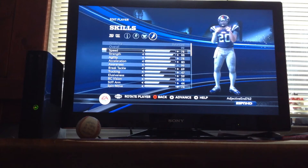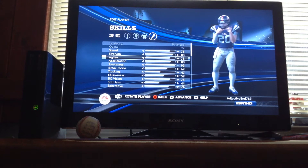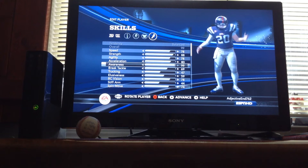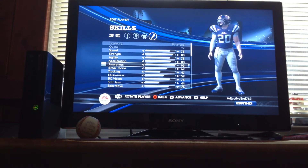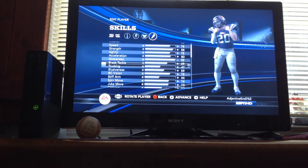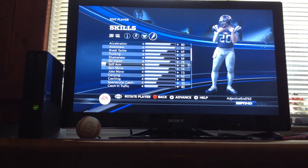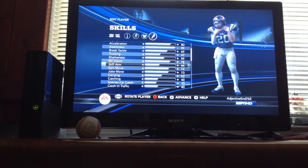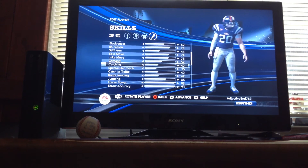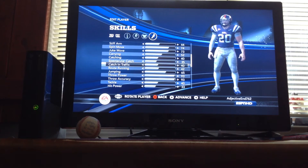Now his skills. I put him at 78 speed, 88 strength, 78 agility, 80 acceleration, 99 awareness — if you watch me, you automatically get 99 awareness. He has 69 break tackle, 47 trucking, 59 elusiveness, 78 ball carrier vision, 44 stiff arm, 74 spin moves, 73 juke move, 52 carrying, 40 catching, 35 spectacular catch.